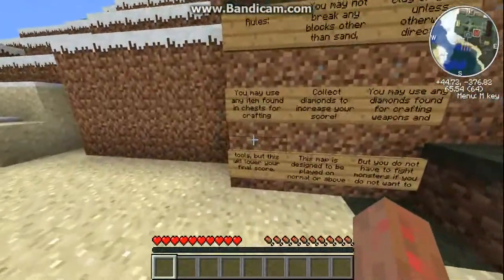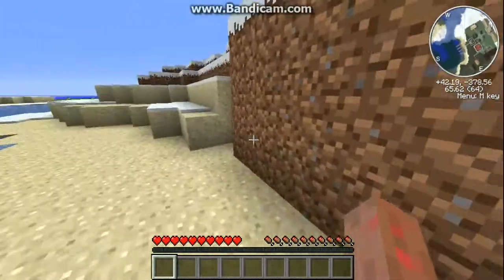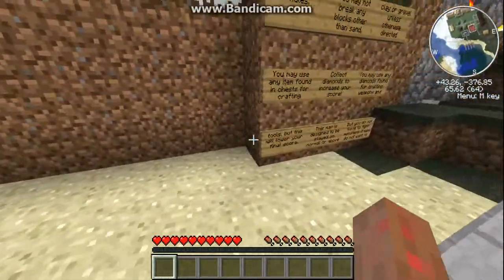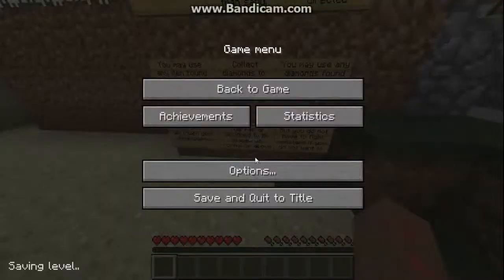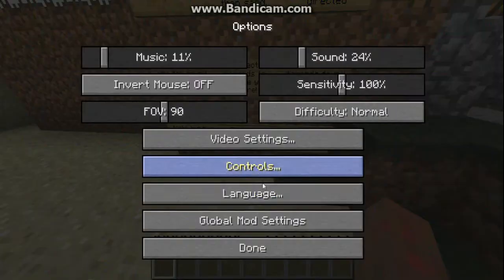We are only going to make a diamond sword. You get iron sometime in this, and I'll make an iron shovel for the other stuff. This map is designed to be played on normal or above — I'm on easy, wait let me just check settings.